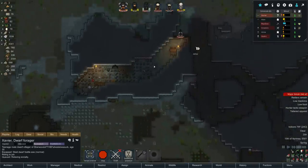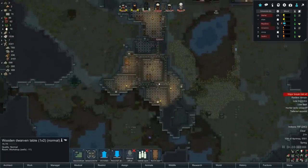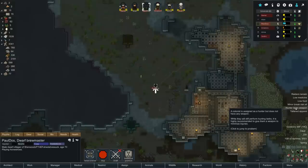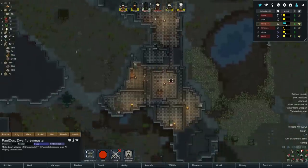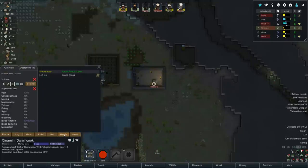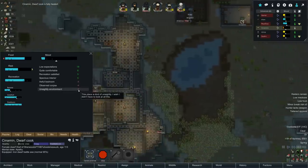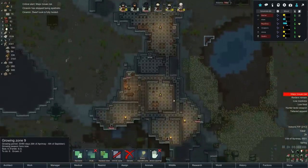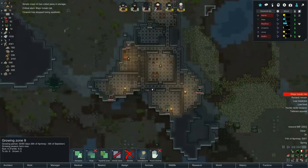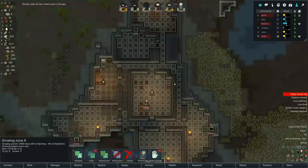I'm relaxing socially up by this place — let's turn this off as a gather spot. I want everyone relaxing down here for increased social activities. Hunter lacks range weapon — that's Paul Dos, because I took his melee weapon. Moods are basically in the yellow. Cinnamon's on a mental break — apathy, not the worst thing. Observed corpse debuff is going away right now. Awful bedroom going away soon. Unsightly environment — well, we're working on that.